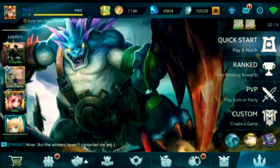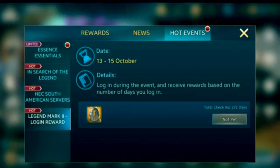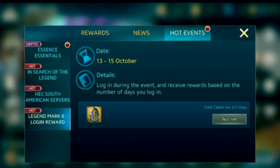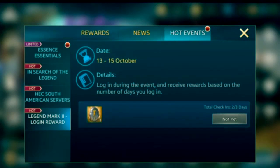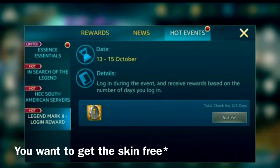Legend Mark 2 is really simple. Check here — you can see I'm two out of three days logged in. The three days are October 13, 14, and 15. If you haven't logged in yet, don't forget to do so, because that's the key to getting Boosty. I think Boosty will be available for go as well if you want to get him free.